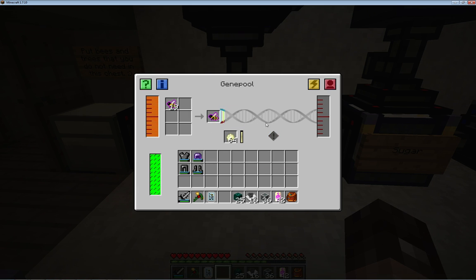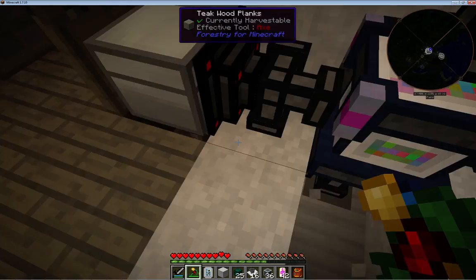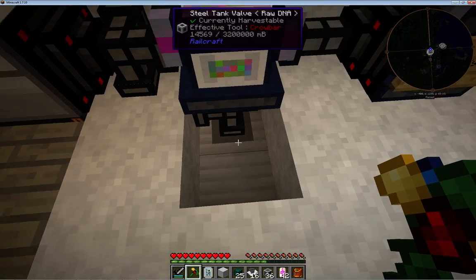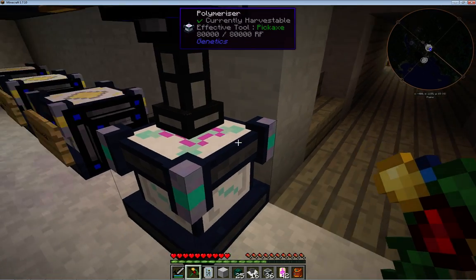Bee goes in, that goes up there and fills that up. On my version I have a tank underneath so the pipe goes straight into the tank. There's a little bit in there - it doesn't actually seem to use an awful lot. This machine over here is the one that needs it.